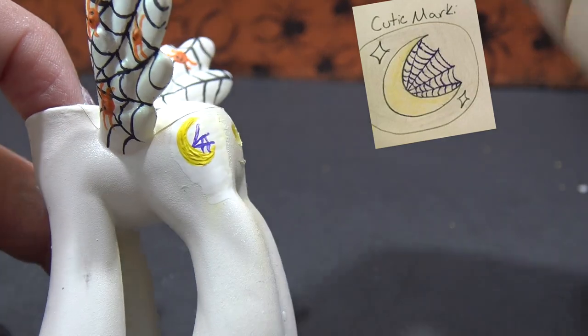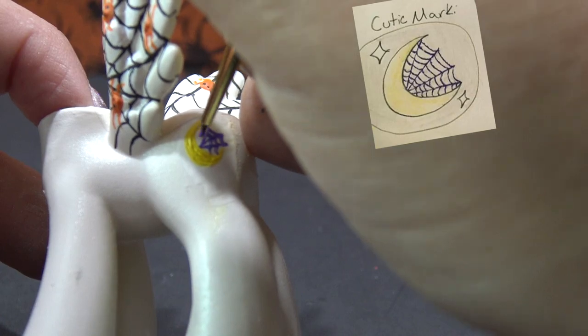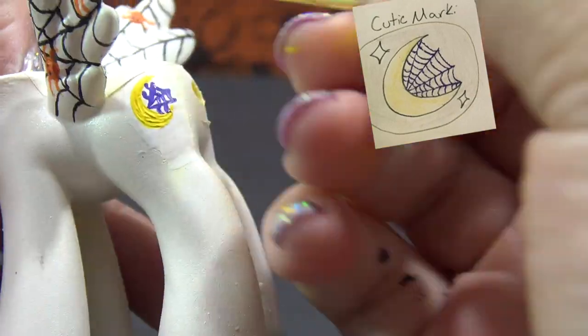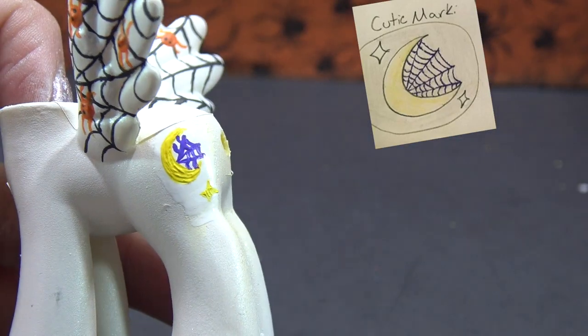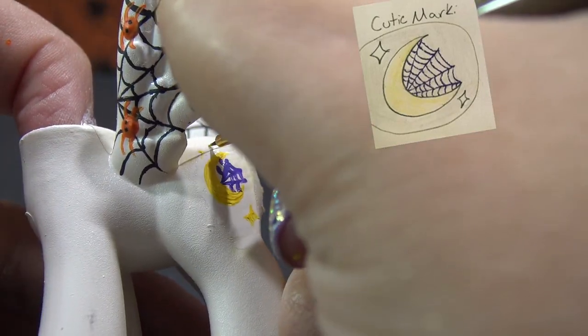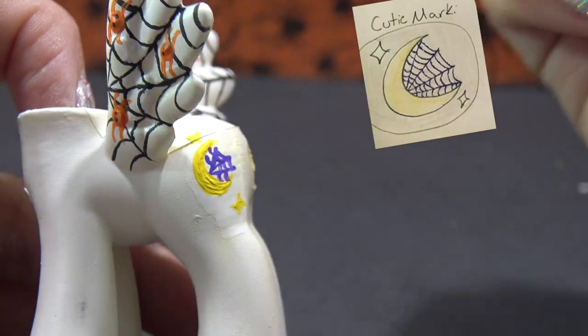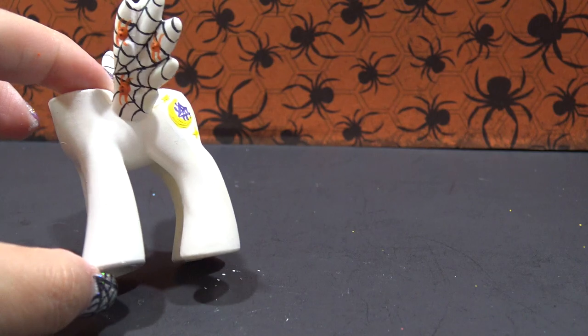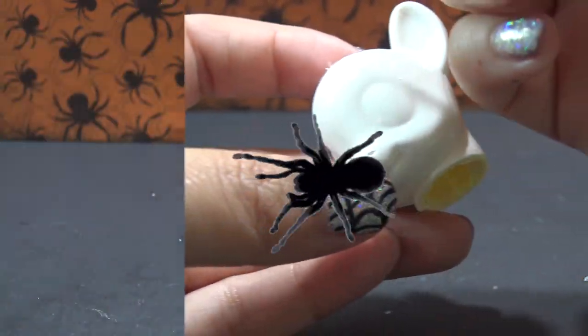So there's the crescent moon and the spider web in purple. There are two little yellow sparkles on each side of the moon, so I'm going to put those in as well. Once everything has completely dried, I'm going to go over the entire pony with a clear coat of nail polish to seal in all of my work.